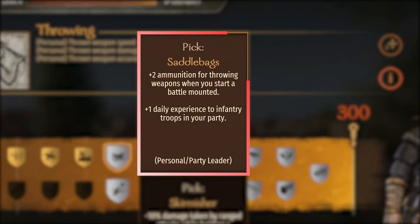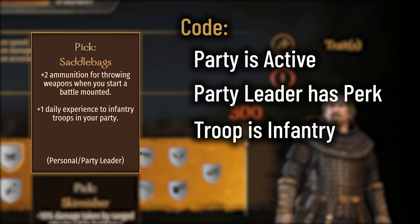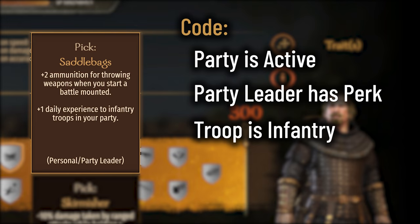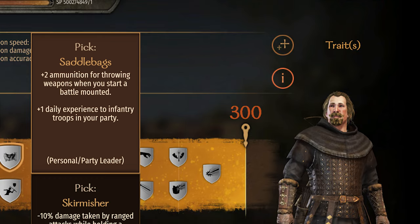The Throwing perk, Saddlebags. The description says: plus 1 daily experience to infantry troops in your party. The code says it will trigger if the party is active, the party leader has the perk, and the troops are infantry — it checks that the troops are not mounted and not ranged. Those troops will receive this XP bonus.